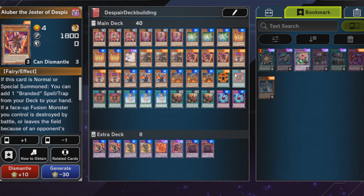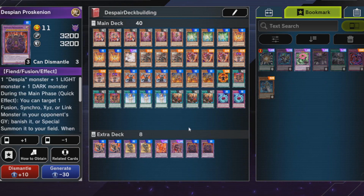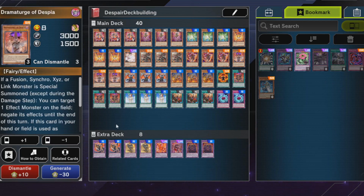Dramaturge of Despia is a nice card to run — it gives you some form of interruption and works well with your fusion monsters. Sadly it's a super rare. You can summon it out when it's banished from the graveyard to fusion summon, but that second effect doesn't come up as much.